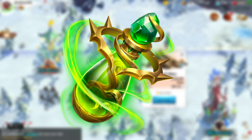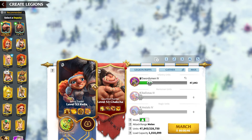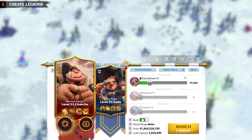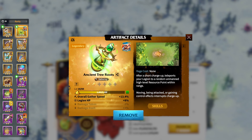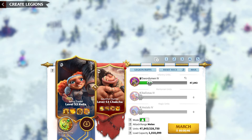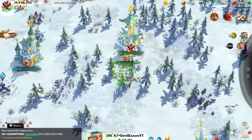Number 1: Ancient Tree Roots. Cooldown: 1 minute 40 seconds. Rage cost: none. Overall Gather Speed: plus 113.4%. Legion HP: plus 8%. The Ancient Tree Roots are a fantastic choice for those who prioritize speed in their resource gathering. With a notable plus 113.4% boost to your overall gather speed, this artifact ensures that you collect resources faster than ever. Additionally, it provides a solid plus 8% increase in Legion HP, adding some extra durability to your units.